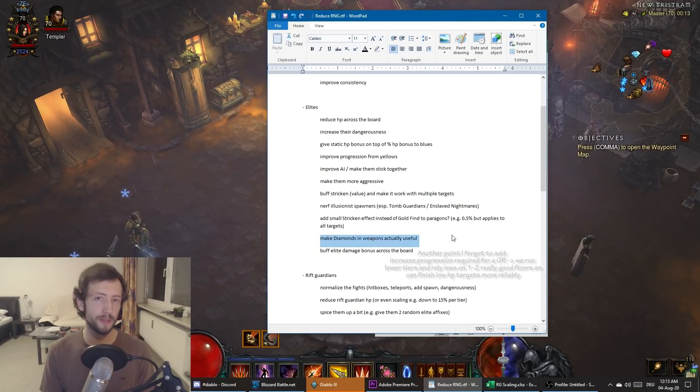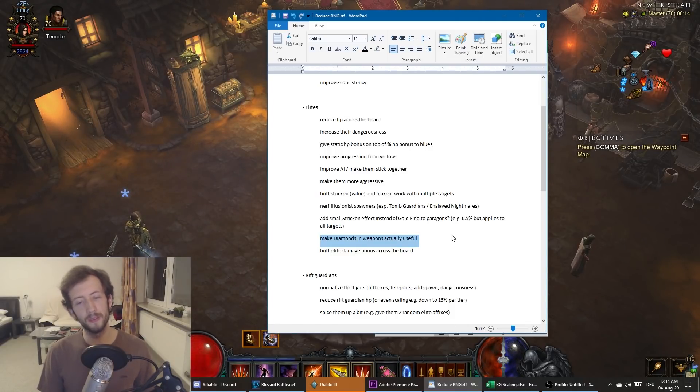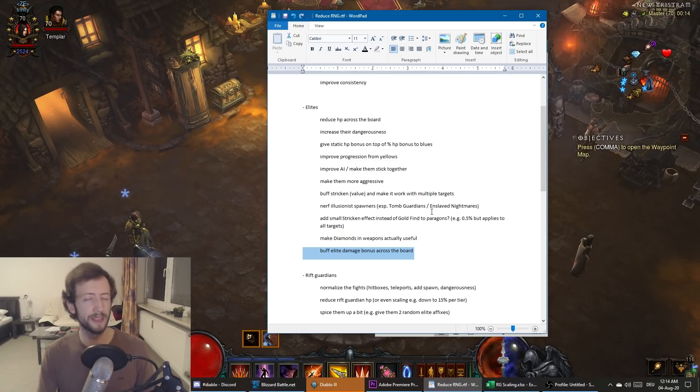I also think Diamonds should be buffed significantly in weapons so you actually have options besides Emeralds for every single build. Maybe a build that performs well but has trouble against elites could throw in a Diamond and get like 50% elite damage — making it worth implementing. Also, just generally buff elite damage across the board. Bane of the Powerful is way too low, weapon rolls for elite damage aren't a stat you really want. At minimum, add more slots where you can roll elite damage — like shoulders, gloves, everywhere you can roll area damage.